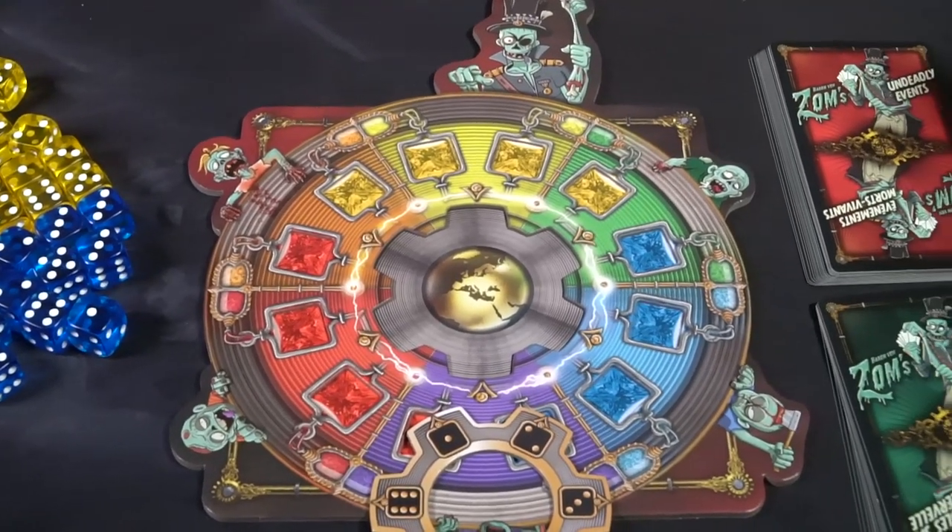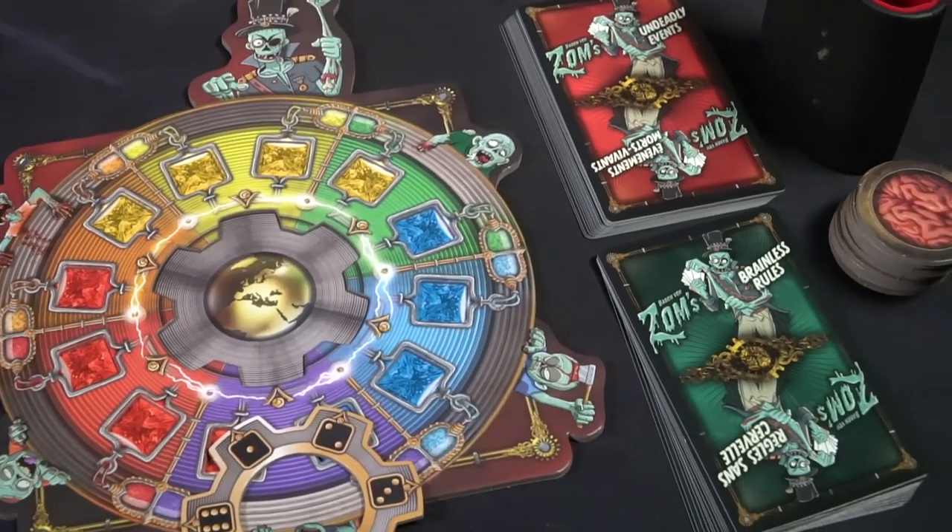The game is for ages seven and up, two to four players, roughly forty minutes to play. You'll be utilizing dice and rolling them in a Yahtzee-like style to complete this portal before any other minions do, to gain Baron Von Zom's favor. Complete the portal and you score a brain point. Whoever has the most brains or reaches the target number wins. There are unique cards and bonus abilities for rolling straights.